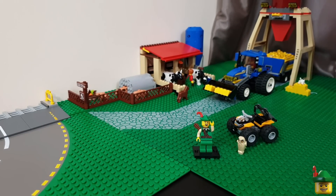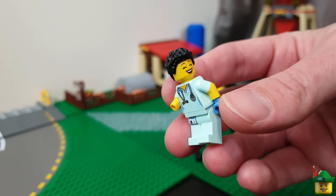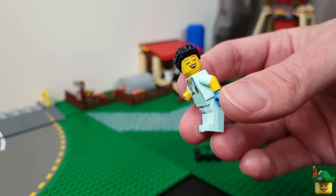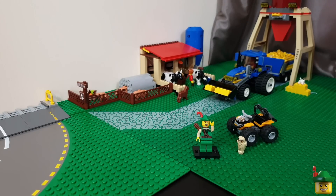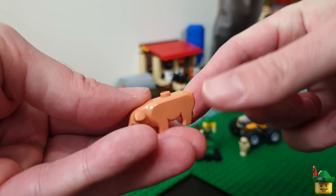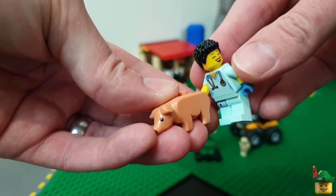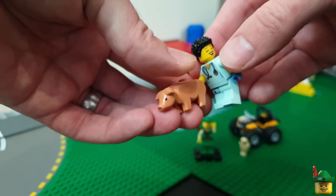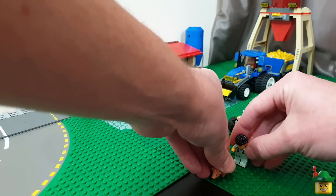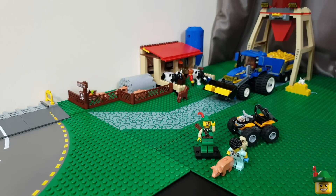A few people suggested a vet scene — specifically having a vet from the series minifigures with their hand up the back of a cow. I quite like the cows where they are at the milking shed, but I did actually discover another pig I hadn't added to the scene. So I thought the vet could have its hand up the back of the pig, maybe to check if it was pregnant or to examine it for a medical condition — which is always the sort of theme on vet-based TV programmes.